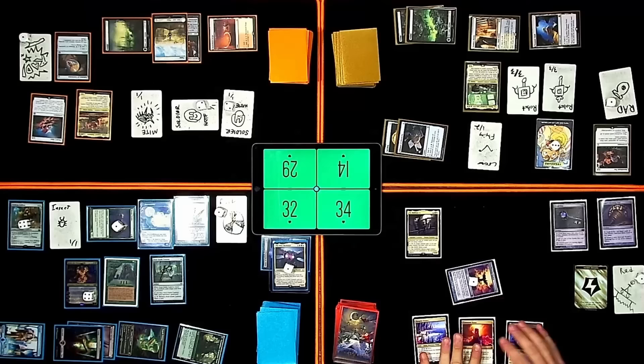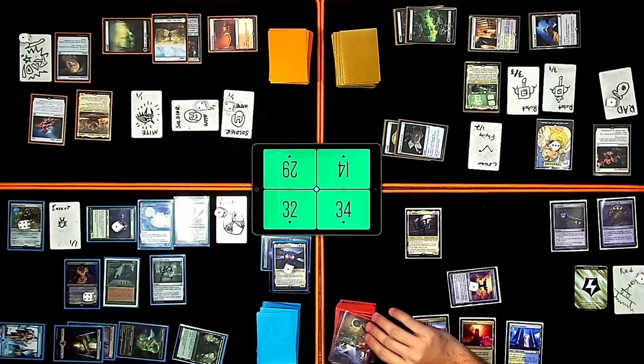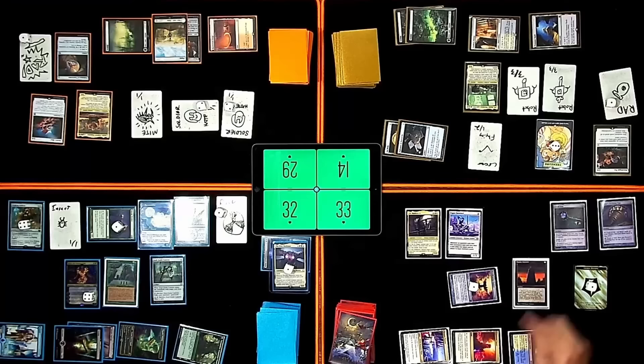I'm going to pay three energy to draw a card. I'm going to spin top, draw for turn. Rad counter — I'll mill. Chromatic Orrery. Esper Sentinel. Another one. Two mana. Assault Monolith. Pass the turn.